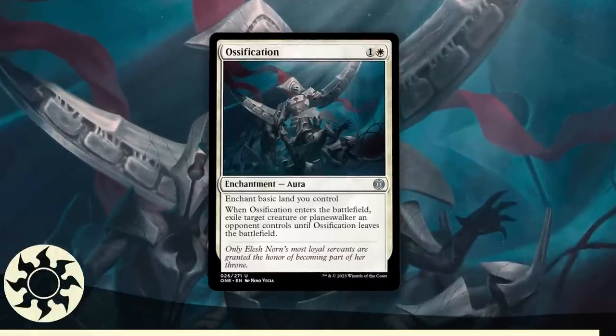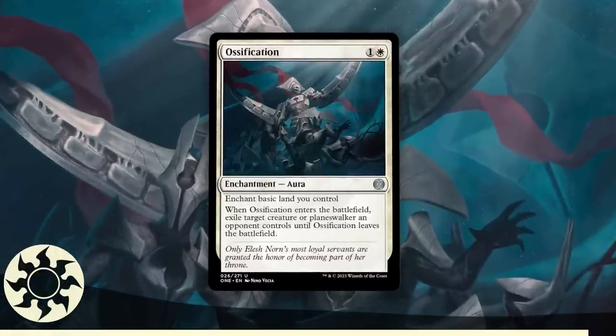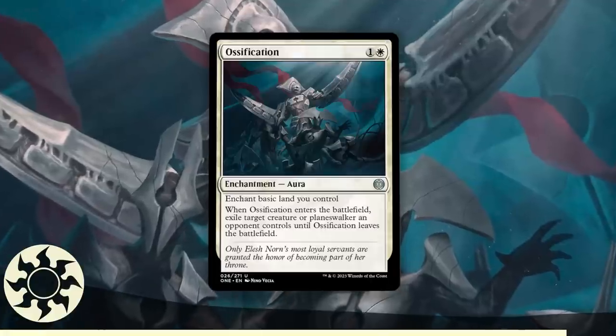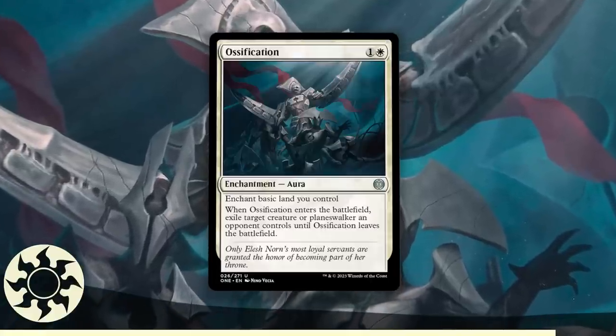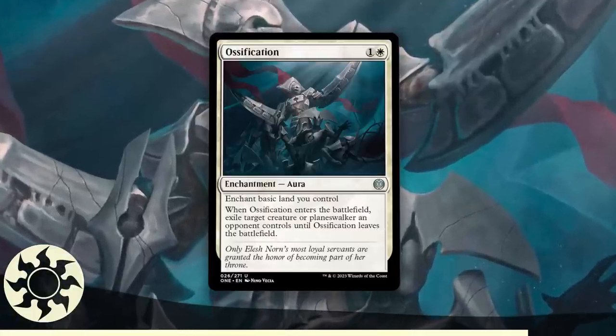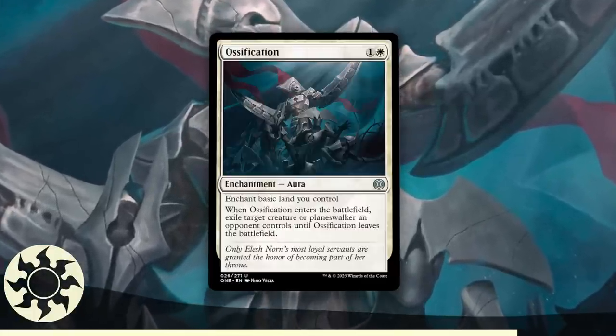Ossification is the best White uncommon — it really isn't very close. Incredibly cheap, enchants a basic land which you'll always have, and it hits both creatures and planeswalkers. While it can be removed with enchantment destruction, I wouldn't count on every single person having Cankerbloom or even main-decking enchantment destruction. Top tier removal spell, easy to cast, not much more to say.